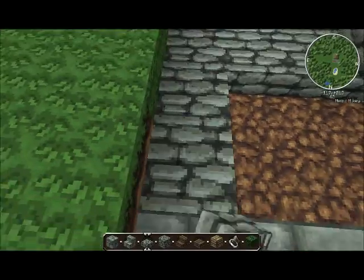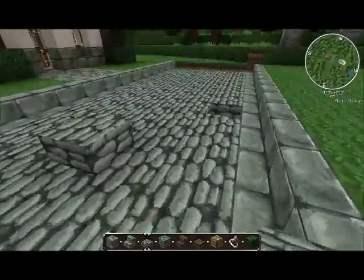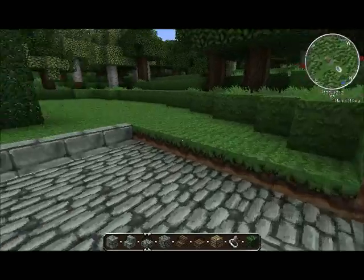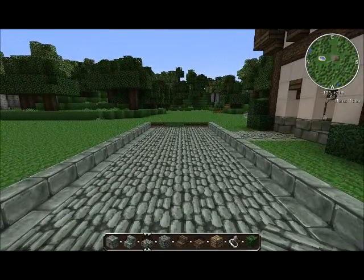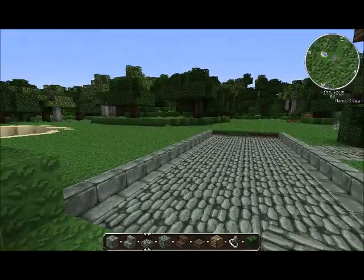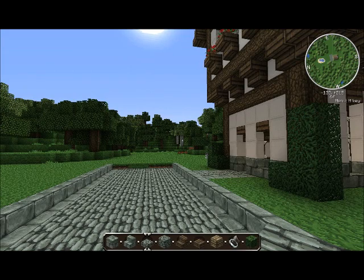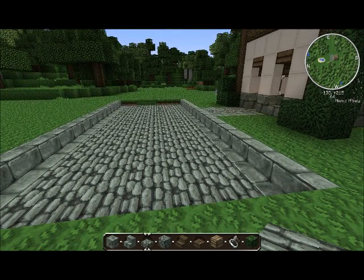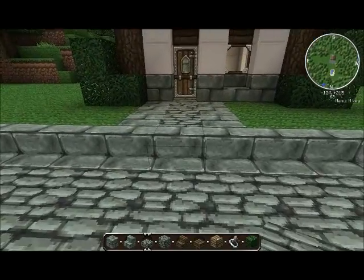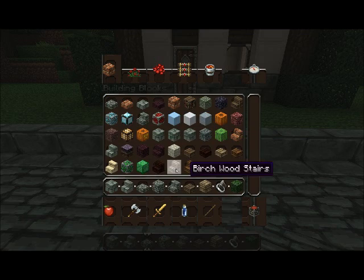We'll just finish this off and take a look at it. You know, roads in real life have a hump in the middle — they're higher in the middle, lower at the edges, so the water runs off. I've experimented with that in Minecraft, but that just ended up looking kind of silly. So this is the design that I like. And then we can come over here where we have a path connecting up to it and just pretty that up a little bit.